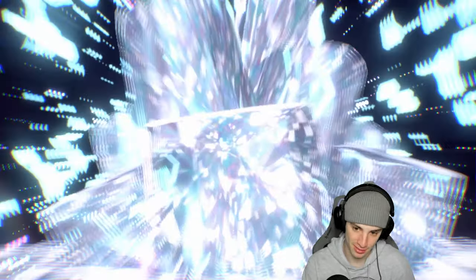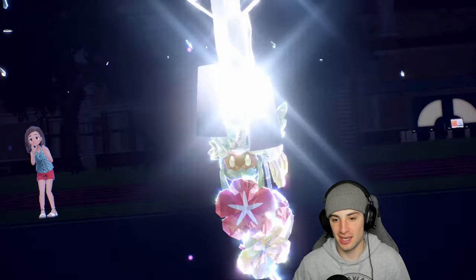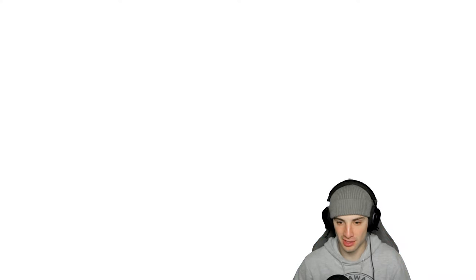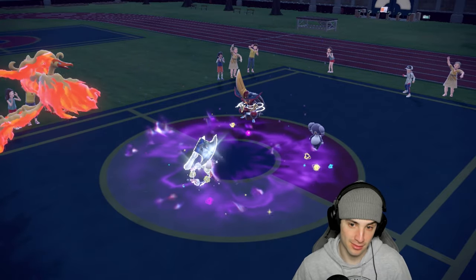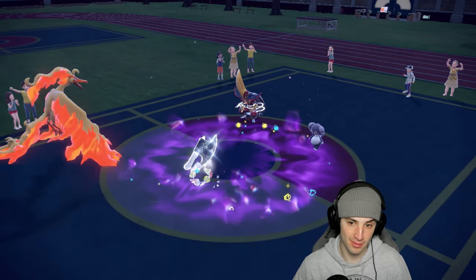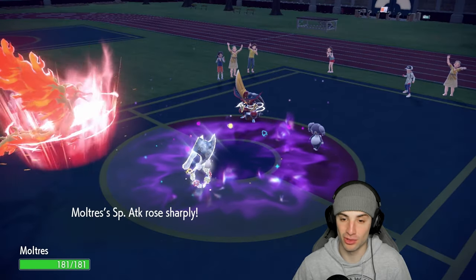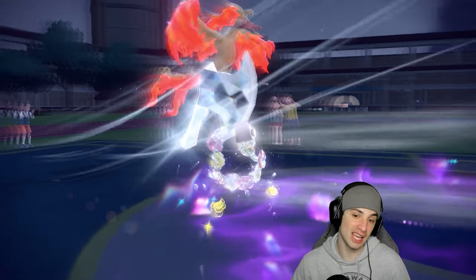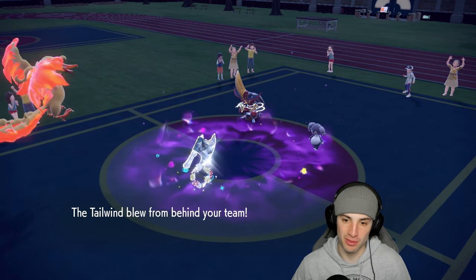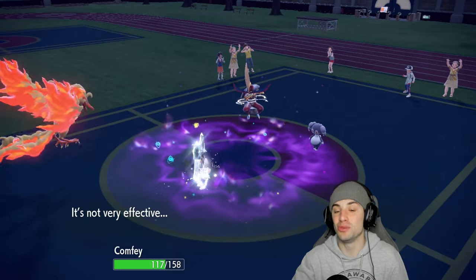King Gambit just uses Iron Head into the slot. Indeedee uses Helping Hand. Iron Head flies through and hits Confi — huge for us since Moltres got off Nasty Plot safely. That's massive. I could go for another Nasty Plot if I want to.